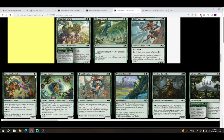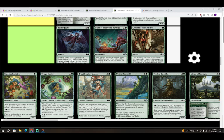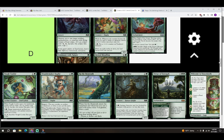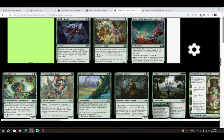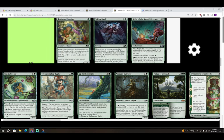Next is Toadstool Admirer — one green for a 1/1 with Ward two. Three colorless and a green: put a plus-one/plus-one counter on Toadstool Admirer. It wears Roll tokens pretty well, but outside of that I'm not really excited. Four mana for a plus-one/plus-one counter is a lot. It's probably okay if you're curving out in an aggressive deck with lots of two-mana Roll token spells to turn it on, but otherwise not exciting.